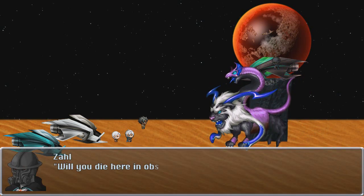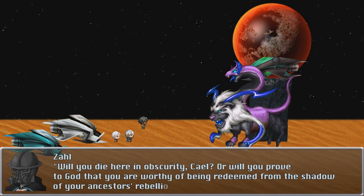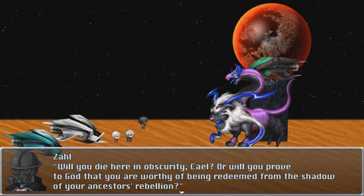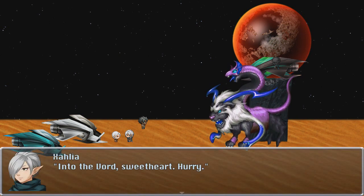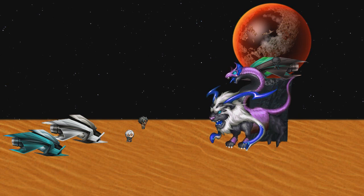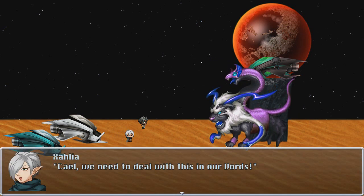Kale asks: is this how you're going to test me? Will you die here in obscurity, Kale? Or will you prove to God that you are worthy of being redeemed for the shadow of your ancestors' rebellion? Zalia shouts: Zal! Into the vords, sweetheart, hurry! Kale, we need to deal with this in our vords. Dammit! Good thing I got them outfitted with new equipment.